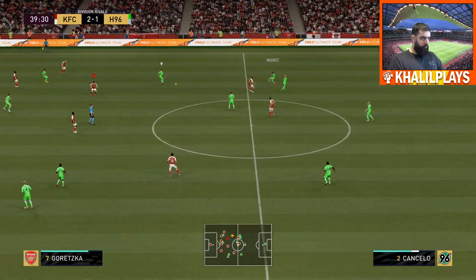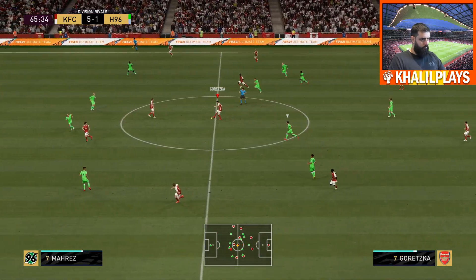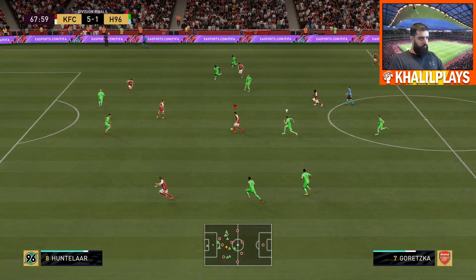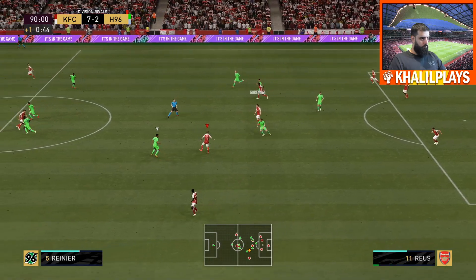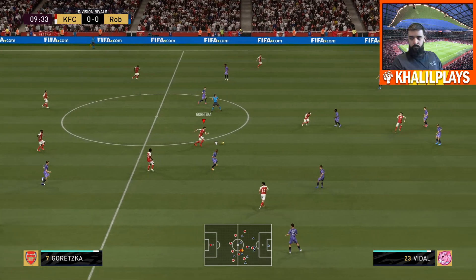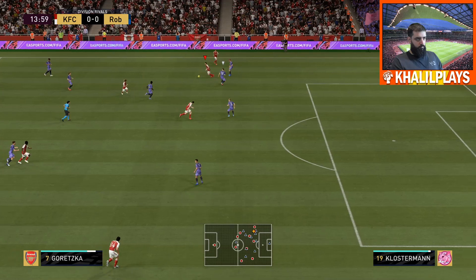His dribbling on the face of it may seem slightly inagile because of those stats, but overall his dribbling was phenomenal. Because the rest of his stats are basically 99 in that category, you don't actually notice the effect of the agility that much. Leaving him on basic or giving him an engine will do the right stuff. His dribbling was tight, clean — you're able to move around in midfield. He can out-dribble most opponents unless you're up against someone like a Valverde or De Jong. He also has a size advantage over so many other cards.